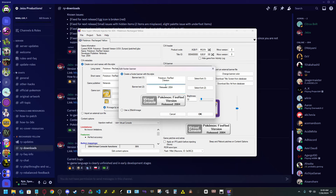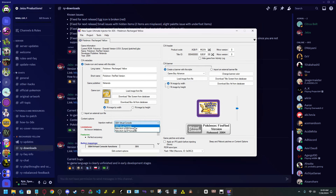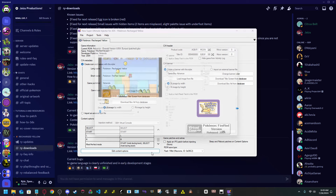The virtual console banner is what comes up when you highlight the title. Set it up how you want — same thing: the name, release date, and author like Jaizu. For the injection method, keep it as 'GBA Virtual Console,' because when you run this game as a CIA it's going to run through the 3DS family's native GBA emulator.